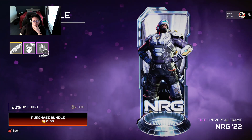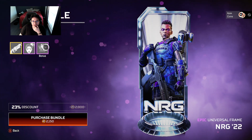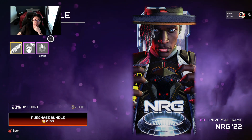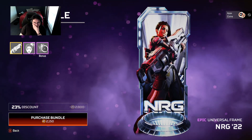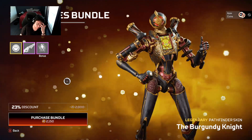That NRG Horizon skin was looking pretty nice, I ain't gonna lie. Look at this Newcastle bro — he looked like he just got the MVP for football. Bangalore just looks all sad and pretty. Oh yeah, that looks hard. 23% off — I might have to cop these.